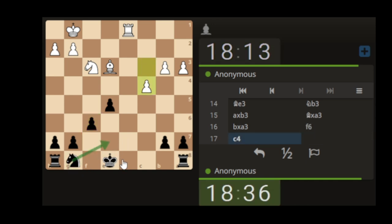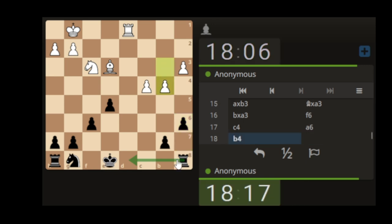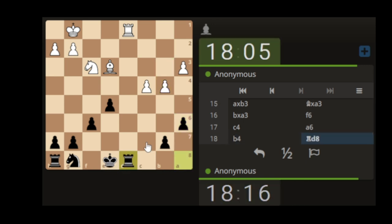If we bring the knight first, we could push the pawn. Which one - bring the knight first. I'm going to push the pawn and see if we can get a trade of the rook. Let's see if we can trade the rook, or at least try and own the file.